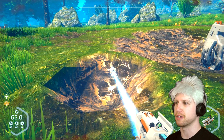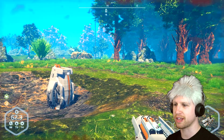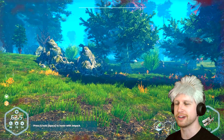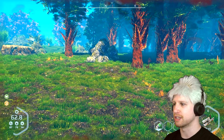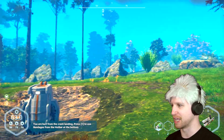Just to give you an example, you can see you can terraform the environment, you can knock down trees and stuff like that. The game doesn't really do the best job telling you exactly what you're supposed to do, but it is early access and I have messed around a little bit in the creative mode, but otherwise we're just going to hang out over here in the main area.